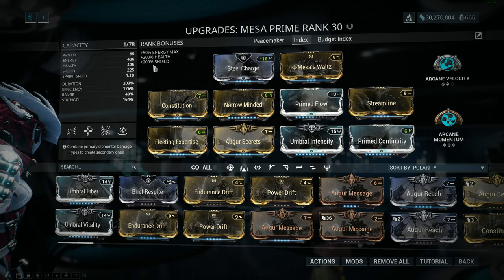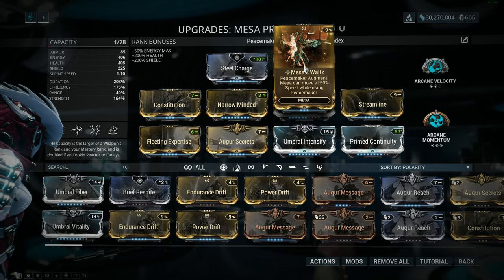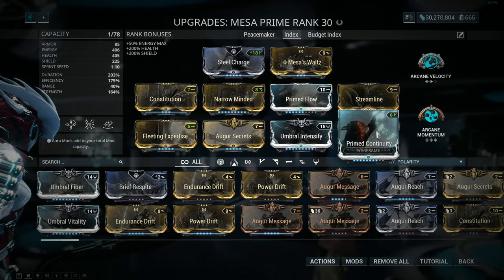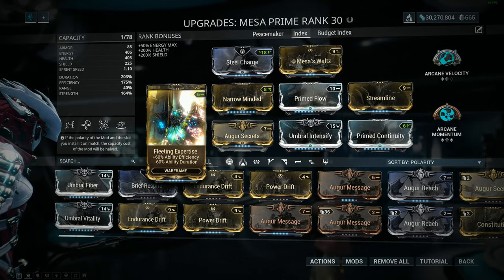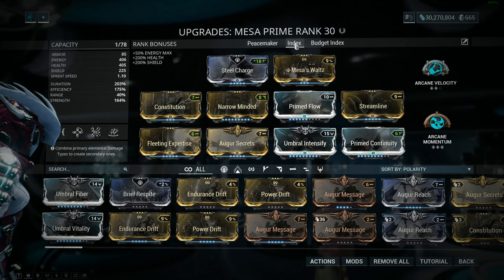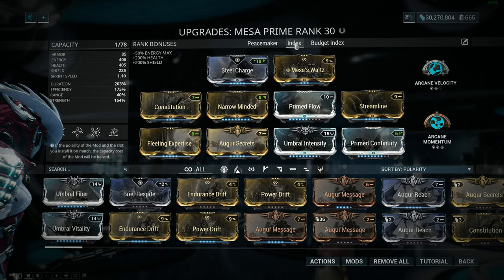For all you Mesa mains out there, the build will be similar to one you'd run around with in the Index — think of a Peacemaker build with slightly lesser strength and more duration. The build doesn't have to be perfect; I don't even have my mods maxed out here, and some of them may look a little out of place, like that Umbral Intensify. Most of the mods are fairly easy to get. I went with Steel Charge for the aura since the polarity really limits what you could put there, but just pick whatever you want.